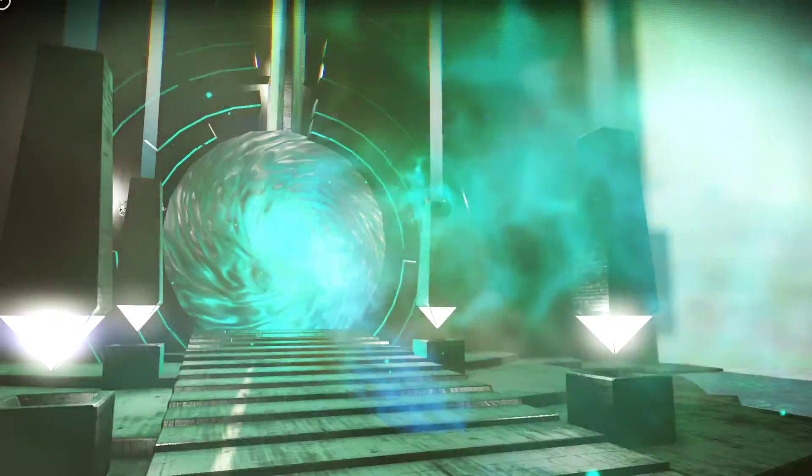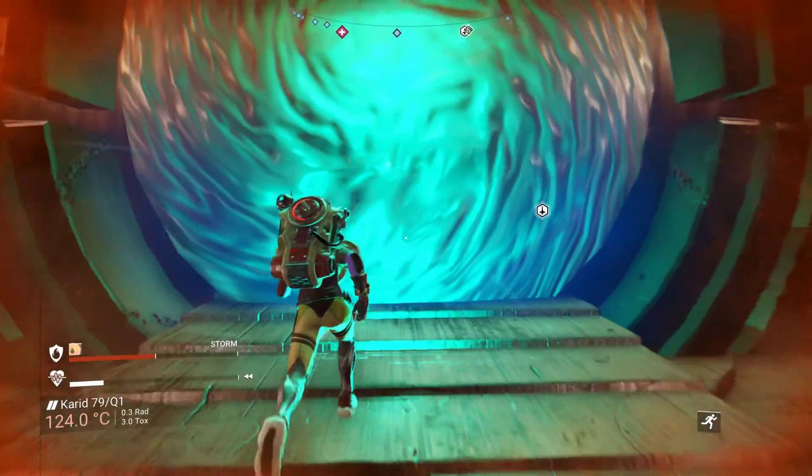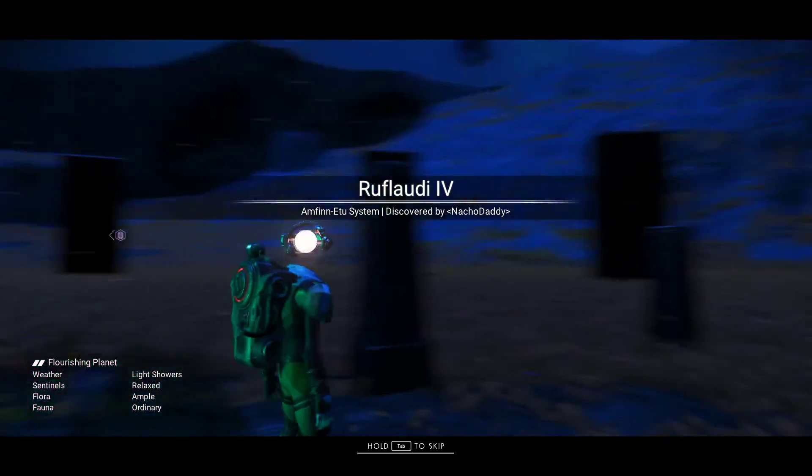I'm actually gonna quickly close this down — it's just annoying me, I cannot actually see everything on my second screen. Let's go through the portal. This could actually crash the game — I don't know where we're going. Supposedly it's in the Ascentium galaxy. Supposedly this base was actually built a while ago — almost a year ago actually, because it said August 2018. The base was built by — it should say in a second because the planet was discovered by the same guy. It was discovered by Nacho Daddy. Yeah, that's the one.